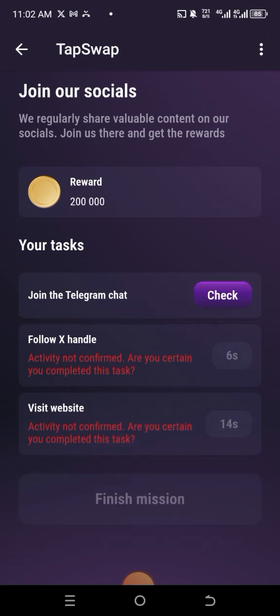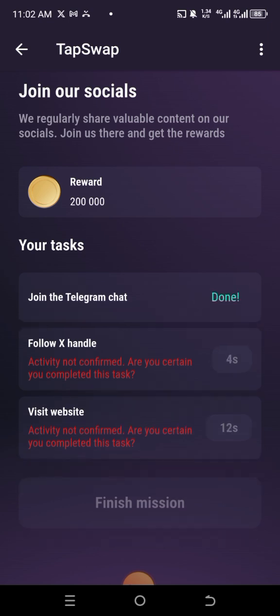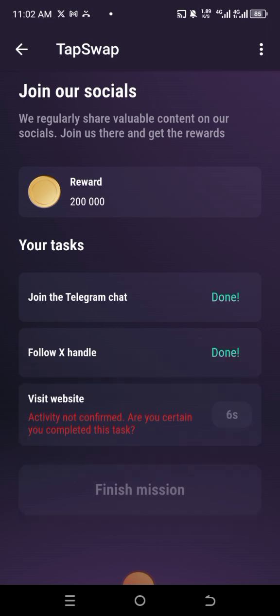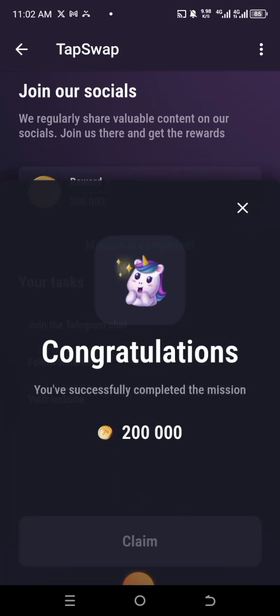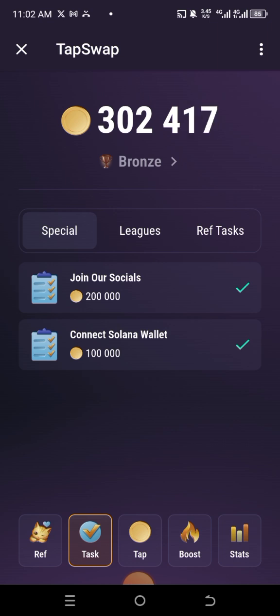What the bot does is that it clicks for you even when you are not active — even when you are sleeping, as long as there is data on your phone, it will be clicking on your behalf. So even when you're busy, you don't have to be clicking all the time. Click on Check, click on Finish Mission, claim the thousand, and then let's go get the bot.